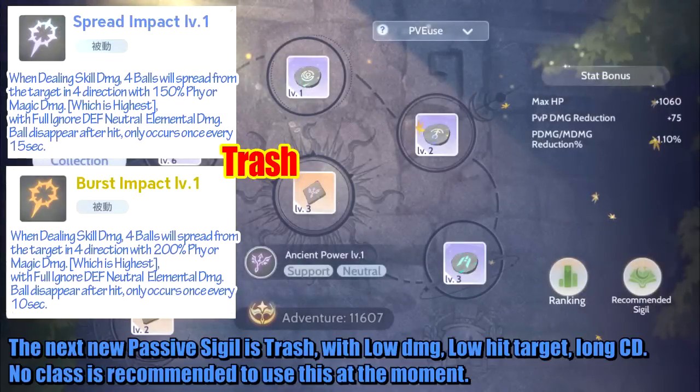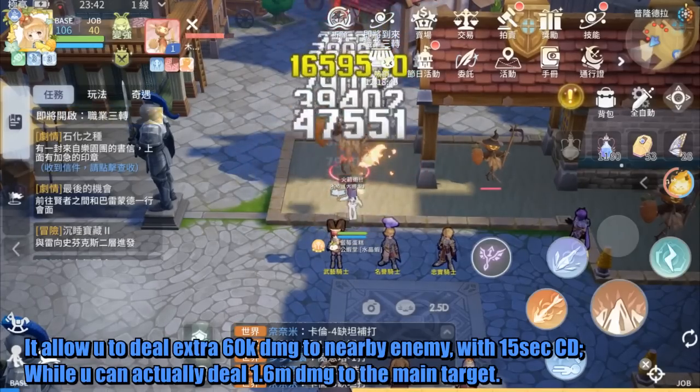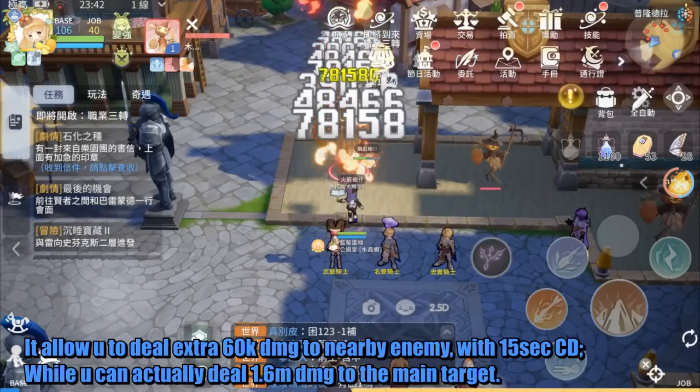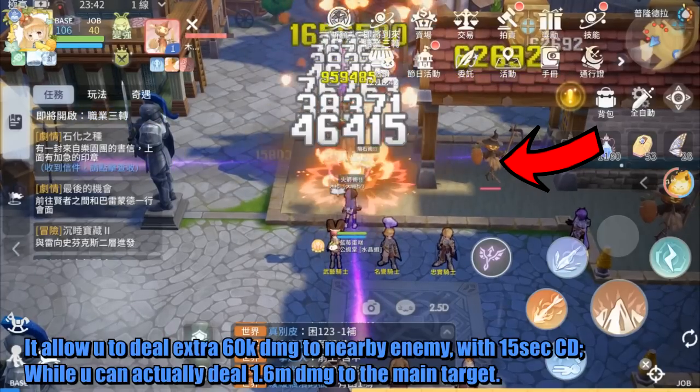The next new passive sigil is trash — with low damage, low hit target, and long cooldown. No class is recommended to use this at the moment. It allows you to deal extra 60k damage to nearby enemies with a 15-second cooldown, while you can actually deal 1.6 million damage to the main target.